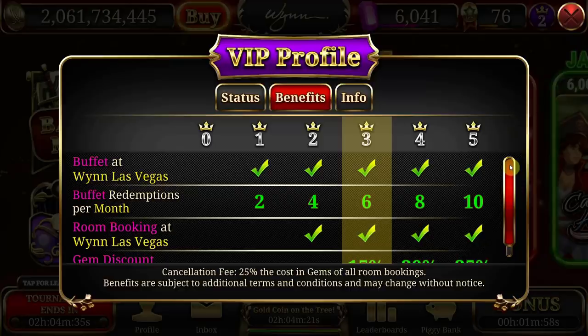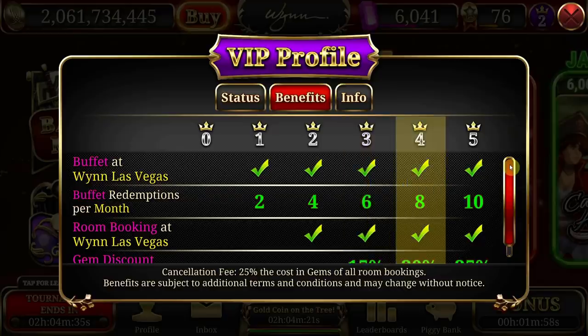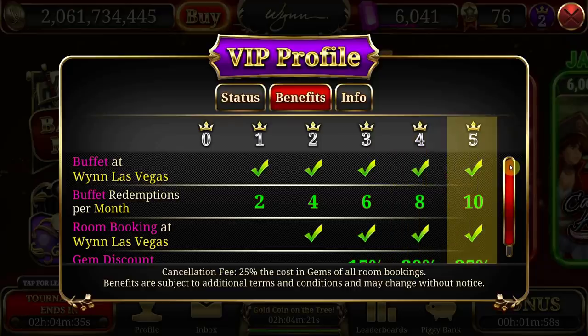VIP three is a much coveted spot in the community. To maintain this lofty level, you'll need to earn 20,000 VIP points in 90 days. Your reward will be six buffet redemptions per month and the ability to book rooms at a 15% discount on your gem rates — meaning free just got cheaper. To advance to VIP four, you'll need a whopping 40,000 points. VIP four requires 40,000 points to maintain, with eight buffet redemptions per month and 20% off gem costs to book rooms. And if you're feeling ambitious, take on level five — VIP five is king of the hill. You get up to 10 buffet redemptions and a full 25% off gem rates for rooms, but it takes 75,000 points to maintain this level.